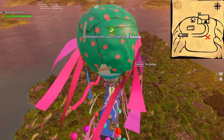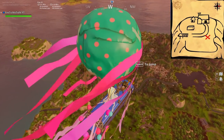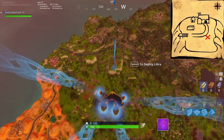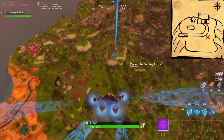I'll keep the image on screen of what it looks like at Flush Factory so you don't have to go there and then run all the way to this mountain. All you have to do is literally just land on top of this mountain — it's self-explanatory.